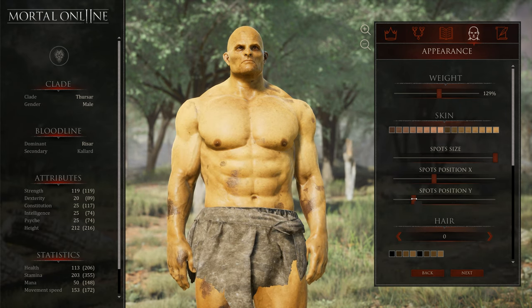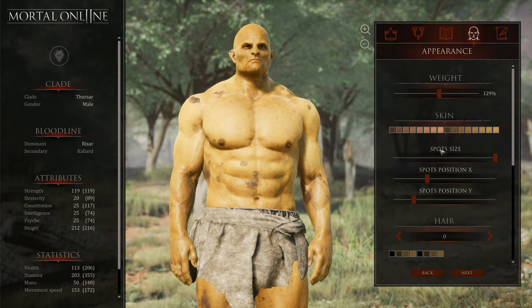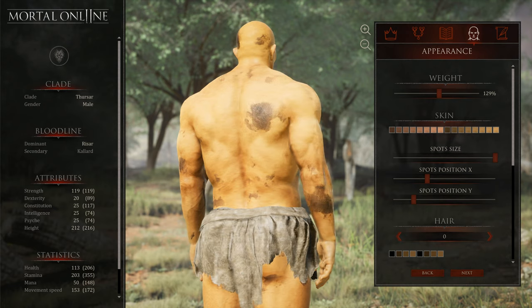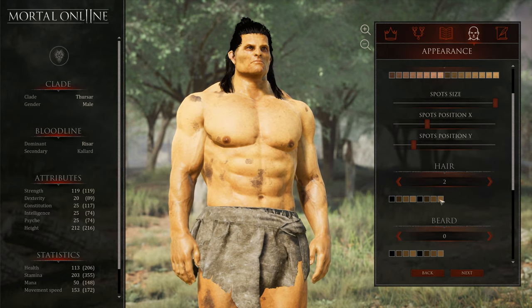And if you don't like the yellow skin of the Thuzar, you can change that. If you want him to have a more human-like appearance, you can even decrease the spot size and remove that from his face — and if you're wearing armor, no one can see the spots anyway. You can change his skin color to a more human-like skin color and you basically have a very large human, which makes sense since he's also half human.